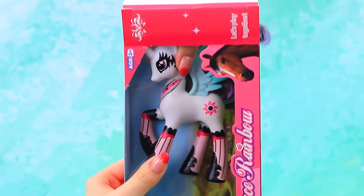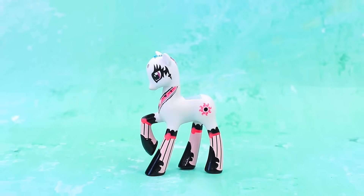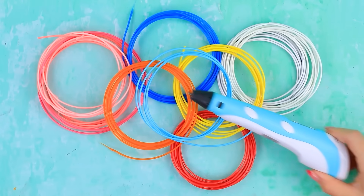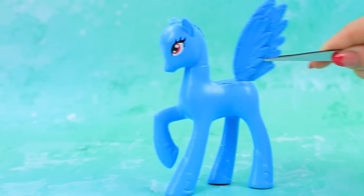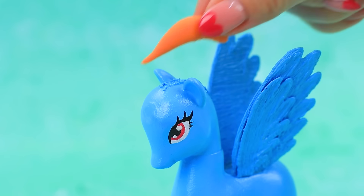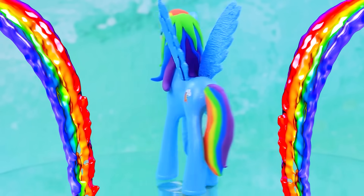There's a brand new pony in a box. Remove the mane and the wings. Apply white acrylic for the eyes. The 3D pen will come in handy. Attach the wings. Mold the rainbow mane. Rainbow Dash has grown up.